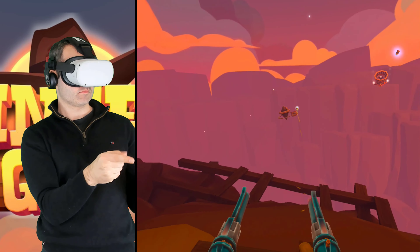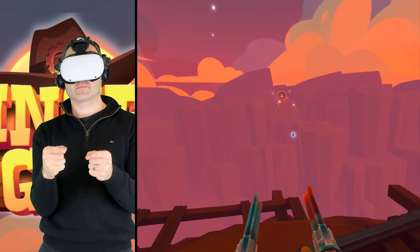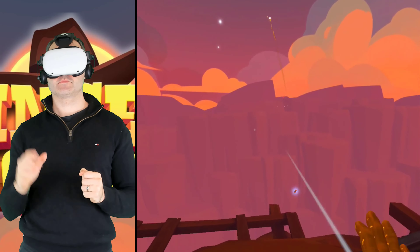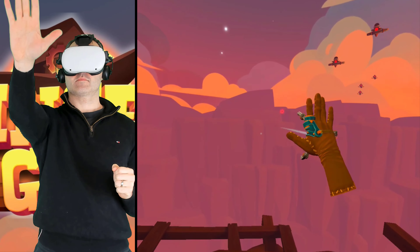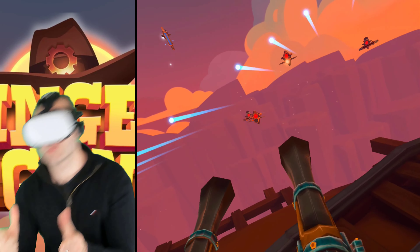The premise is quite simple. Take on waves of deadly robots to help Doc Holliday claim his epic bounty. The robot enemies have different abilities and get more difficult as waves progress. You'll also unlock new items, weapons, and upgrades the further you get.